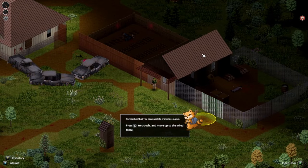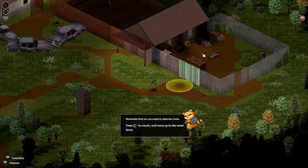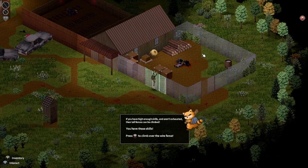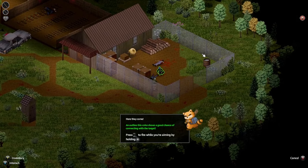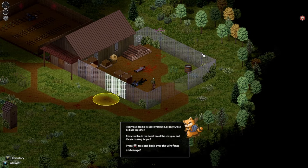Remember you can sneak and make less noise. If you have high enough skills and aren't exhausted, tall fences can be climbed — you have those skills. Climb over the wire fence. Athletic — time to make some noise. Heard the shotgun — aim at the rotting dead men by holding... here they come! Did I just kill them? They're all dead. Every zombie in the forest heard the shotgun and they're coming for you. Climb back over the wire fence and escape — shit!